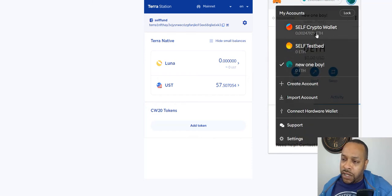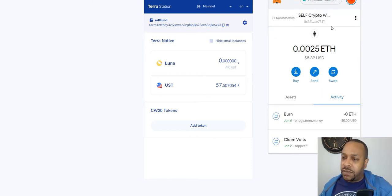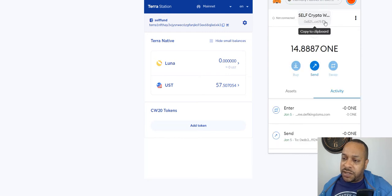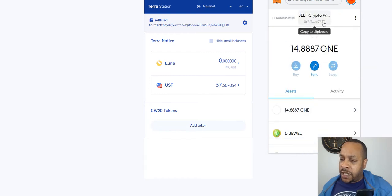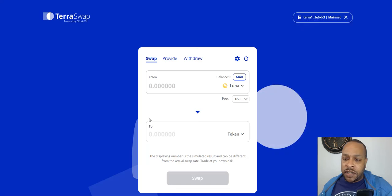Now you can see I have a new account inside my wallet, but that was just showing you that. I'm going to go to the account that matters. I don't need this new one. Just wanted to show you where it arrives. I don't think I have UST here so I'll need to put that over here anyway. So I'll copy it to the clipboard and go to TerraSwap — actually I need to go to TerraBridge.